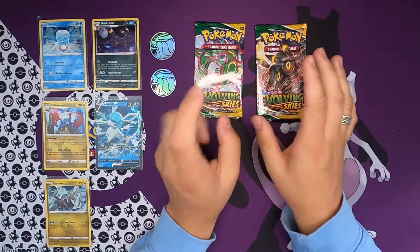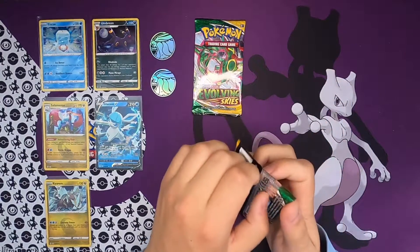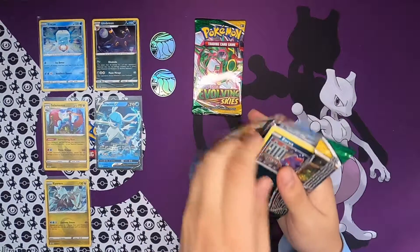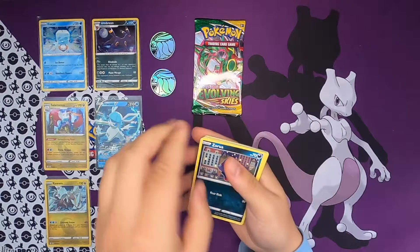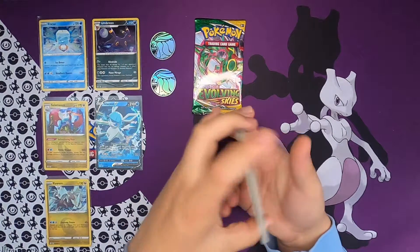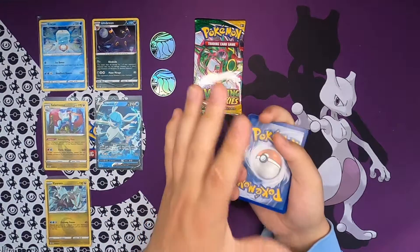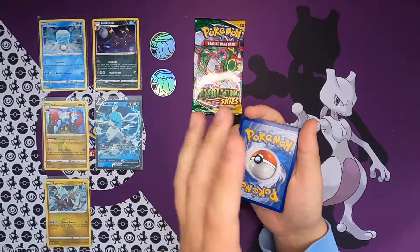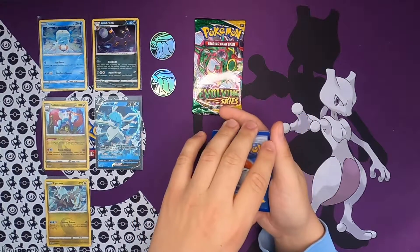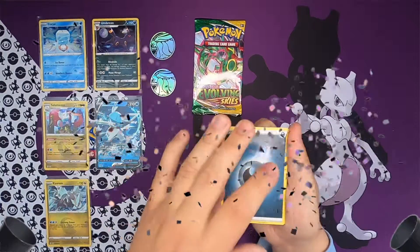We're down to our last two packs. We really want the Suicune and we're gonna save it for last. So let's open up the Umbreon pack and see what we're gonna get. Dark energy - let's go!